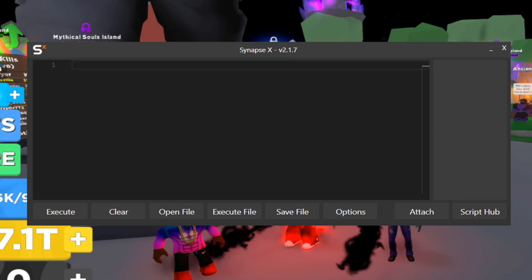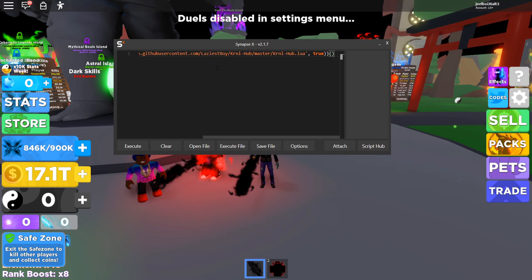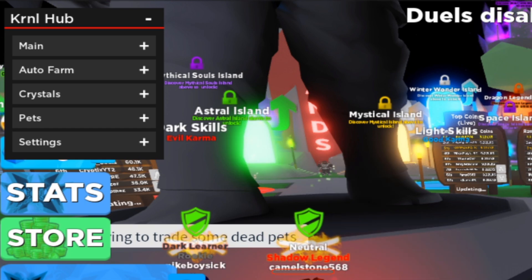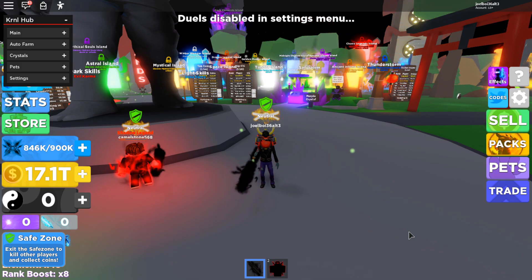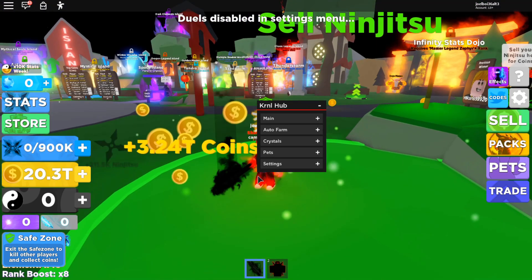What you'll need is an executor — I'll be using Synapse X. All you need to do is copy the script (the script link will be in the description), paste it in, then attach and once it's finished attaching, execute. There we go — Carnal Hub is loaded right here. Press right shift to toggle the UI so you can turn it on and off. It looks really clean and awesome, so let's begin.